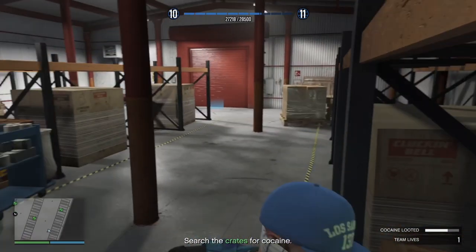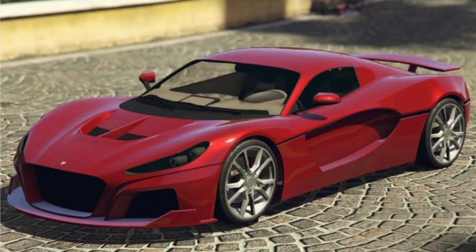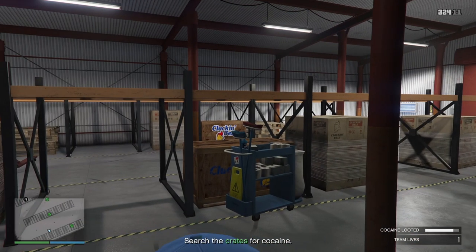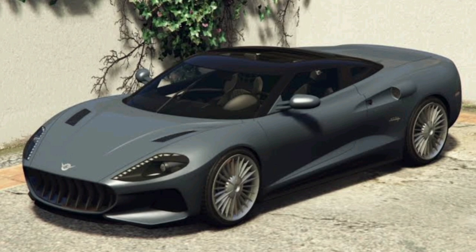The test ride vehicles inside the LS Car Meet: your premium test ride is going to be the Coil Cyclone 2, and your regular test rides will be the Dubauch Rapid GT Cabrio, the Invetero Coquette BlackFin, and the Visser Neo.